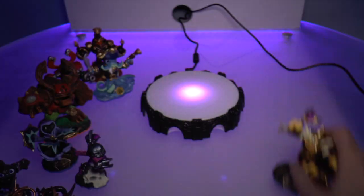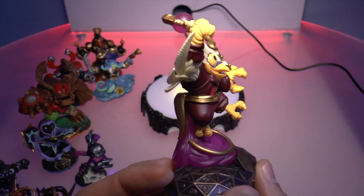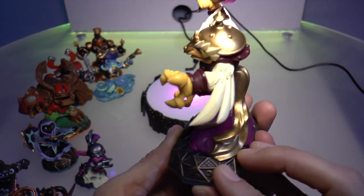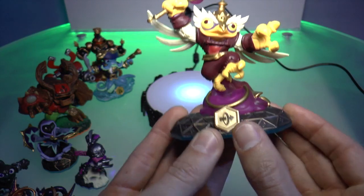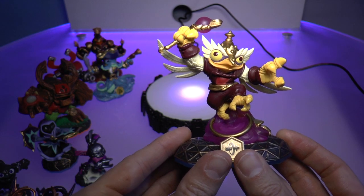Here's a really cool fellow. His name is Hoot Loop and he's an owl magician. He's one of our teleporting Swap Force characters that will give you access to unique teleport zones and teleporting gameplay. You can tell that because of the teleport symbol at the bottom.